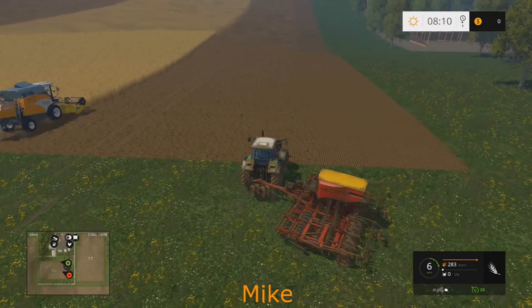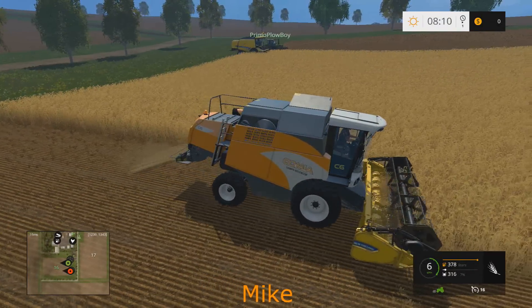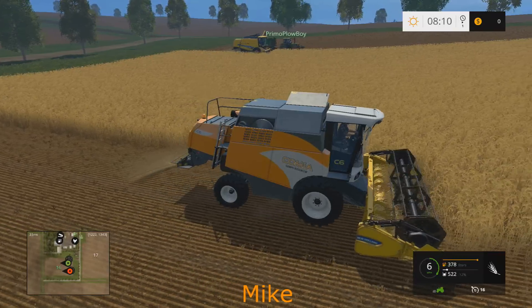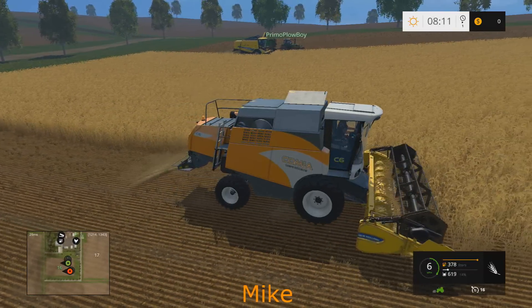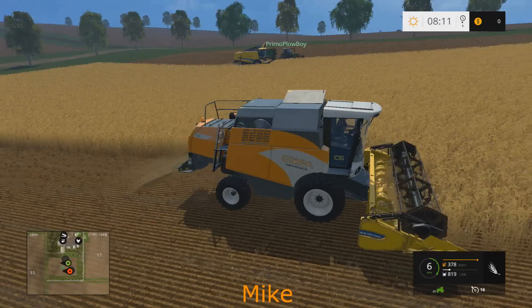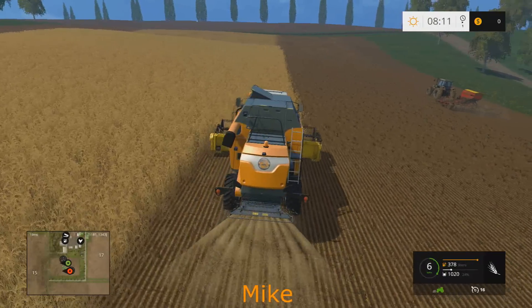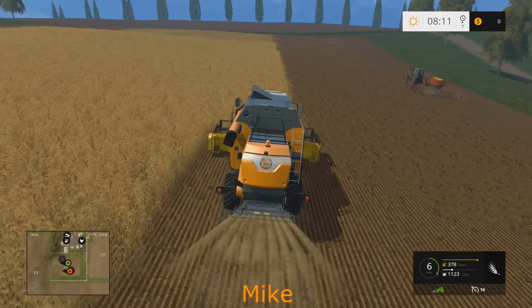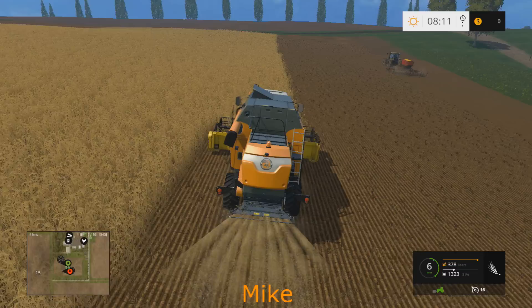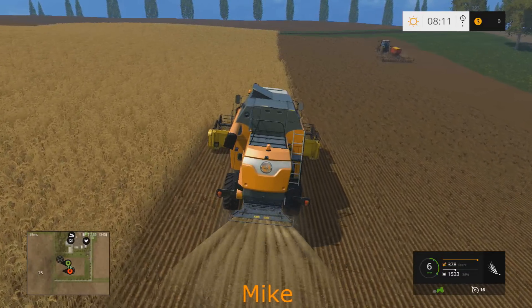Even these two small combines make quick work of the field. They're running 18-foot heads. The plan is to get the Case K7130 with a 10.5-meter head — a 35-foot head. They could keep the New Holland and just have six of them, but in multiplayer on Xbox One you can only have six hired workers total, which limits things. They have a video about it — it's not like PC where you can have a lot more hired workers.